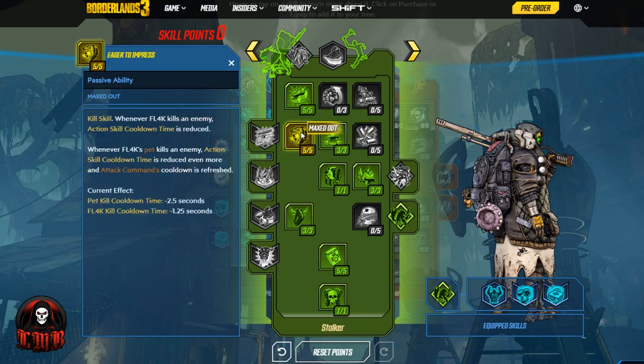Then we slide over to Eager to Impress. It's a kill skill — whenever Fl4k kills an enemy, action skill cooldown time is reduced. Whenever Fl4k's pet kills an enemy, action skill cooldown time is reduced even more and the attack command's cooldown is refreshed. This is going to be a huge perk once we start talking about our action skill and its augments. We're going to hold on to Eager to Impress, but know that this will have an impact on our immortality build.